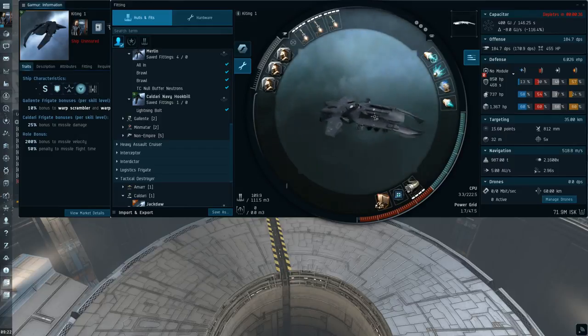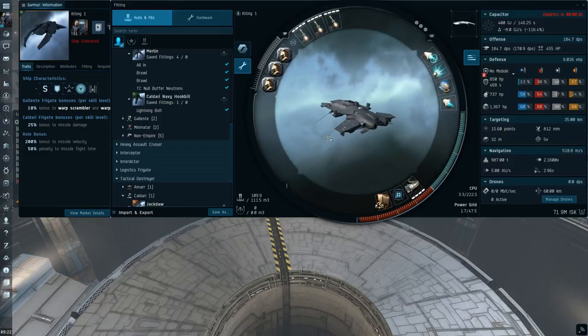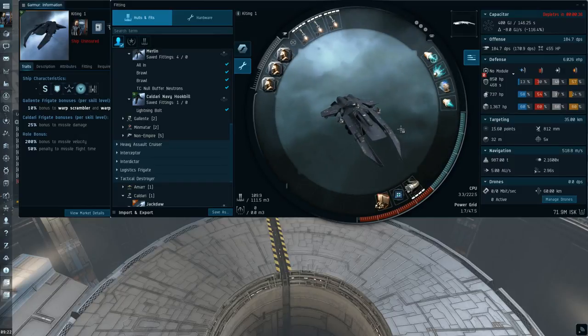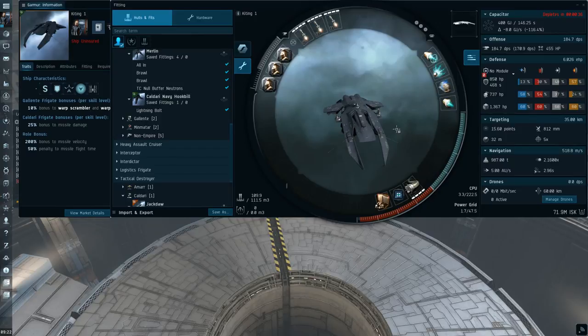Hey guys, it's Etonia here and today I'm going to talk about a Dual Prop Rocket Garma, which is kind of an interesting fit. It's not really that cost efficient and there are some weird mechanics going on behind the scenes, which makes this fit a lot less efficient than you would think it would be otherwise.